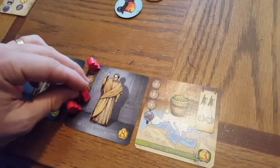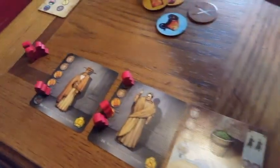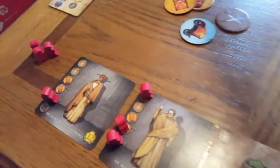Another shield is drawn, so we'll wrap up placing shields and continue rolling through the turns.